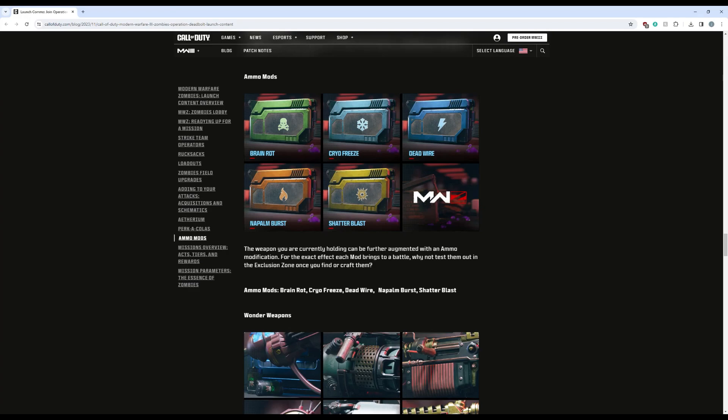Cryo Freeze would freeze a zombie, make it take more damage, and slow it down. It was also the best one for camo grinding because Cryo Freeze didn't deal damage directly — it increases your own gun damage — so Brain Rot or Deadwire wouldn't steal the kill from you, which wouldn't count towards camo progression. Dead Wire would set off an electric shock on a zombie and nearby zombies, shocking and stunning them for a second and dealing a little damage.